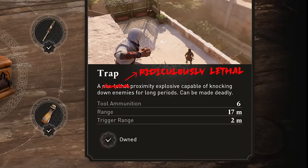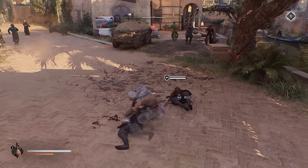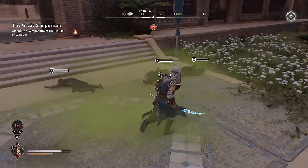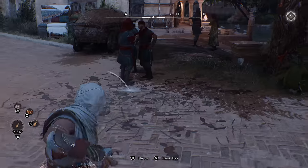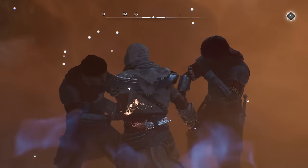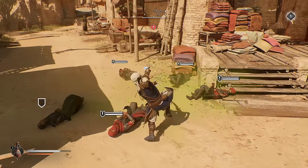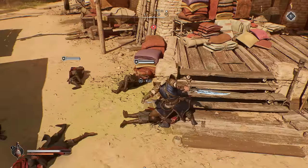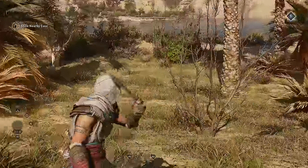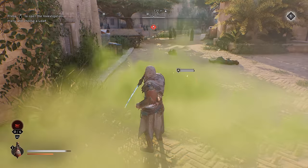The Trap Tool is a ridiculously lethal proximity explosive capable of knocking down enemies. The knockdown effect has the added benefit of setting up most enemies for an easy skewer while they're on the ground. This along with the smoke bomb are your best options for quick disposal of multiple enemies. There's also an upgrade you can get for the trap that lets you remote detonate it by whistling. You can quick-access the three tools by pressing their corresponding button while aiming with any other tool — giving you quick use of traps, noisemakers, or smoke bombs during a fight.